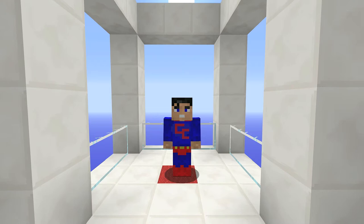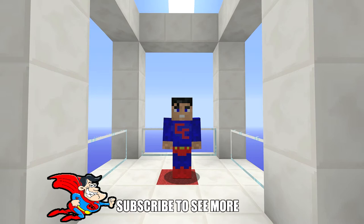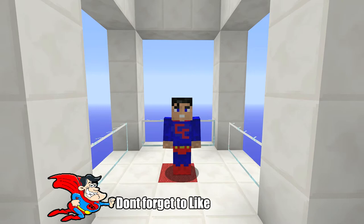Today's mod is called the Simple Mob Radar mod. What it does is give you the ability to craft two handheld radars in-game. One will find you the passive mobs and the other will find you aggressive mobs. It's for Minecraft 1.12.2 — really, really cool.